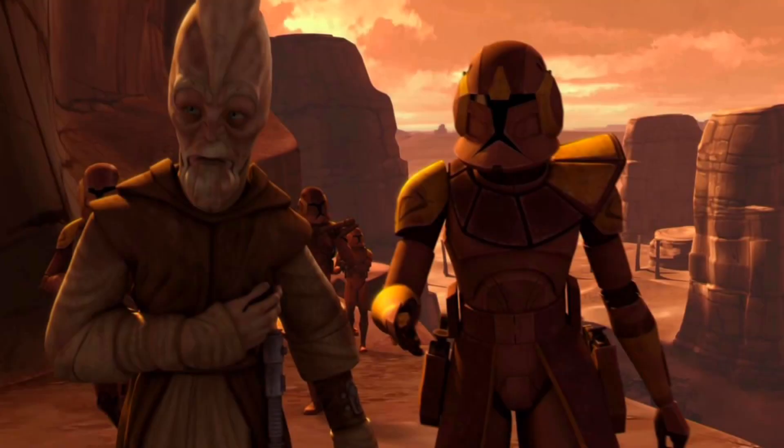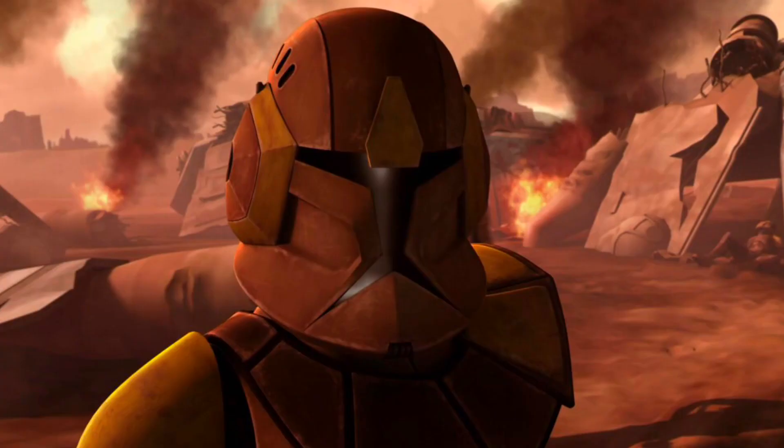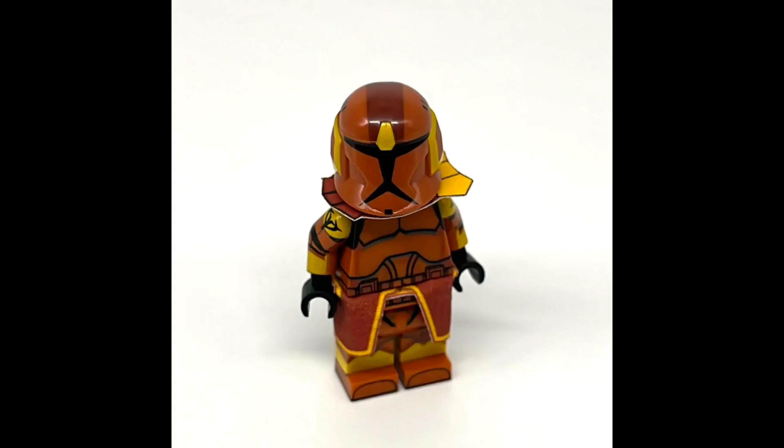The first minifigure we're going to focus on here is Clone Commander Jet. He came with that really cool first generation recon clone helmet along with the pauldron and kama, and the Geonosis sand tan armor pieces. He looks really really great — he was just such a cool clone trooper to watch fighting next to Ki-Adi Mundi along with all those flame troopers.